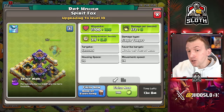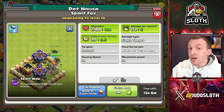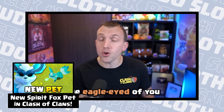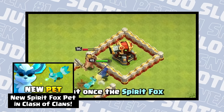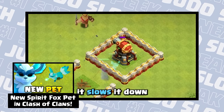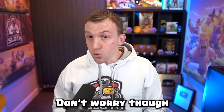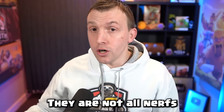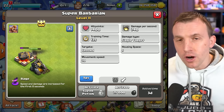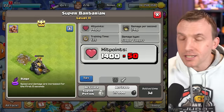The freeze effect of the Spirit Fox — whilst it was not in its description, it was a mechanic where once the Spirit Fox attacks a defense it slows it down. That will no longer be the case once this update is released. There is also a nerf to the Super Barbarian — nothing drastic, but at maximum level it will have 50 hit points less than before.